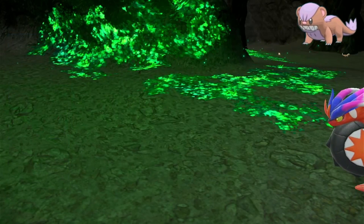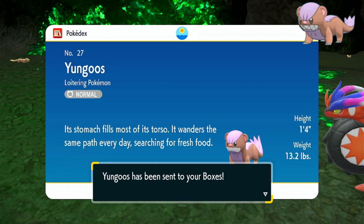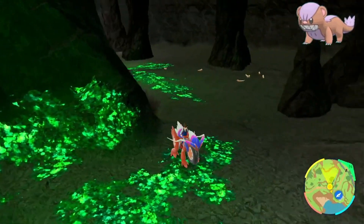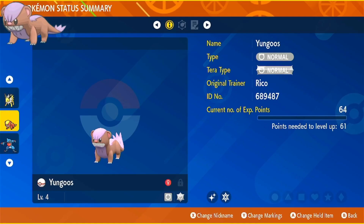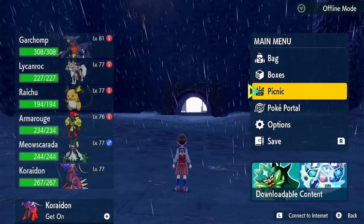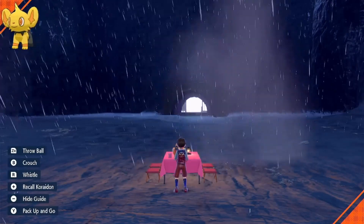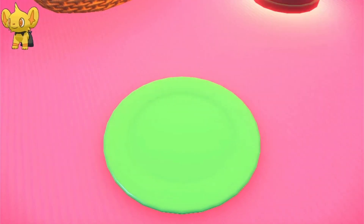I thought it was too good to be true that I'd find it that quickly, but shiny Yungoos! I've still got time on this sandwich, we could go for another one - let's just keep looking. We didn't end up finding another Yungoos which is okay. We're now going to move on to the next shiny Pokemon, which is going to be Shinx. I already have a shiny Shinx but it's not in this game, so we're going to go get one right now.